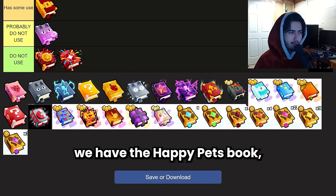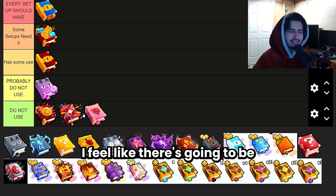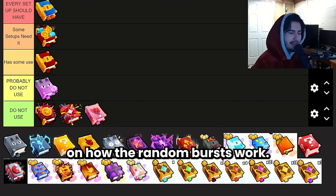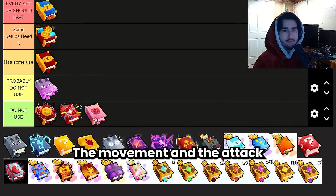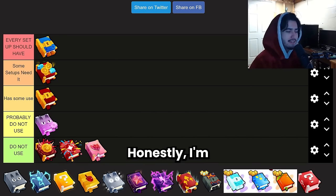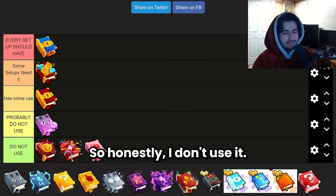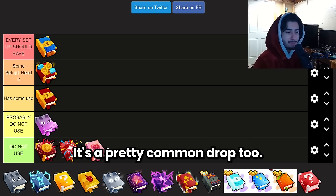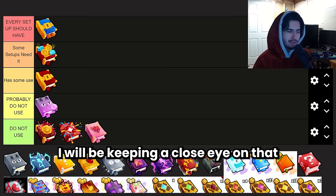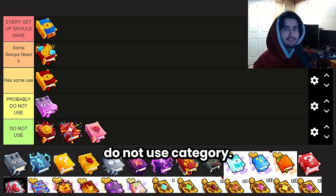Next we have the Happy Pets Book, which pretty much nobody uses. But I feel like there's going to be a use for this book soon if somebody does significant testing on how the random bursts work. The movement and attack speed buff from this enchantment might eventually be worth it. Honestly I'm just not sure how it really works — it seems pretty random. It's a pretty common drop though, so people have a ton of these. I'll be keeping a close eye on it, but for now it's in the do not use category.